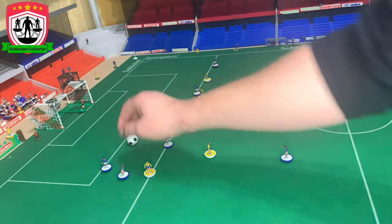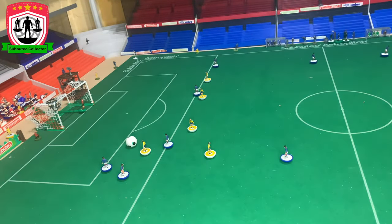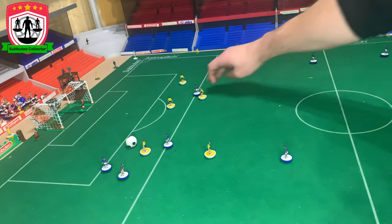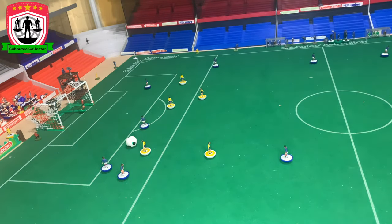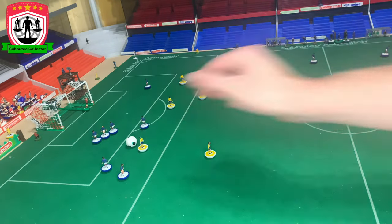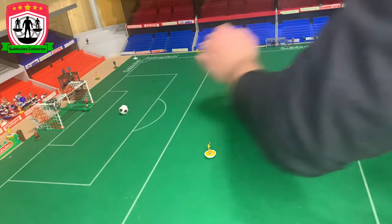If you earn a free kick within the shooting area, choose your player to take it. The attacking team makes their two positional flicks, the defending team makes their two positional flicks, and the defending team can also create a wall of up to four players — placed 90 millimeters away. Let's have a go — the wall's done its job. It also goes without saying: any foul play that results in a direct free kick inside the penalty box is, of course, a penalty.